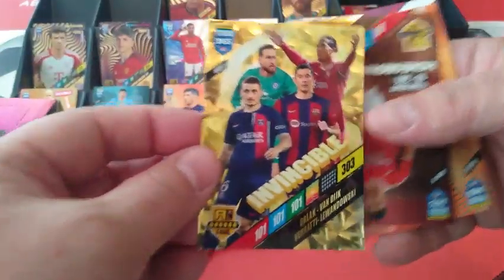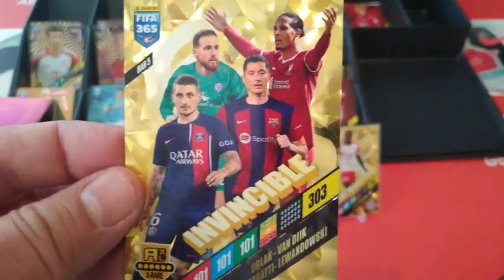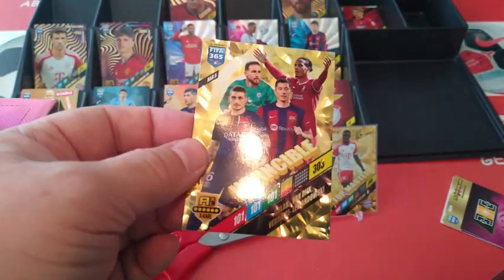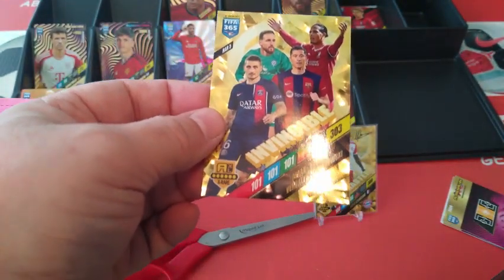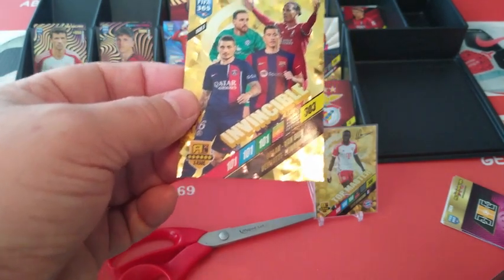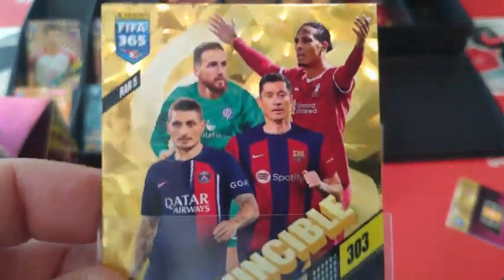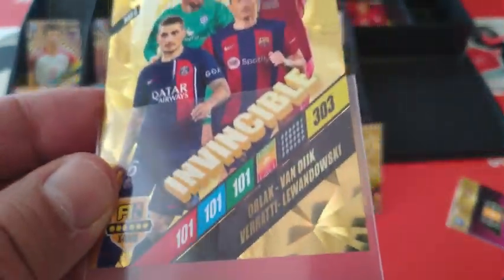BOOM! Invincible card — VVD, Oblak, Lewandowski variety! 101 all across — what a beautiful card! Here we go, here we go — we pulled it! We pulled it! Hopefully we'll pull another Top Master too!